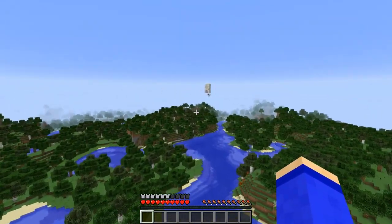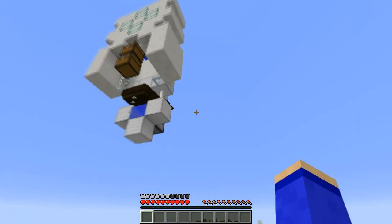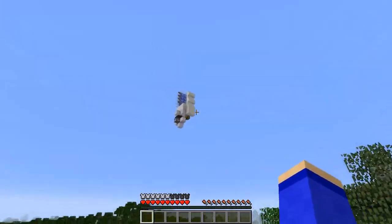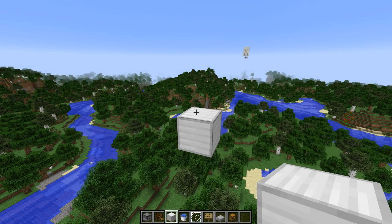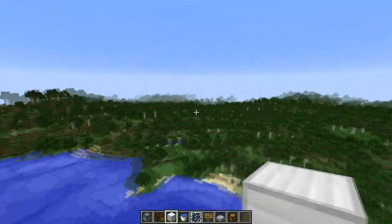Hop, on vise l'eau, on ne prend pas de dégâts et on repart, et on est toujours en train de voler. Celle-là propulse moins, c'est une question de configuration. On va voir justement comment construire cette station. Alors je n'ai pas assez pris de vitesse, hop, et on atterrit. Donc je vous montre comment construire cette station. Pour construire cette magnifique machine, vous voyez je suis en train d'en faire une plus loin que le troisième relais, mais pareil, je n'ai pas mis assez de distance puisqu'il y a 200 blocs — on peut aller jusqu'à 300.